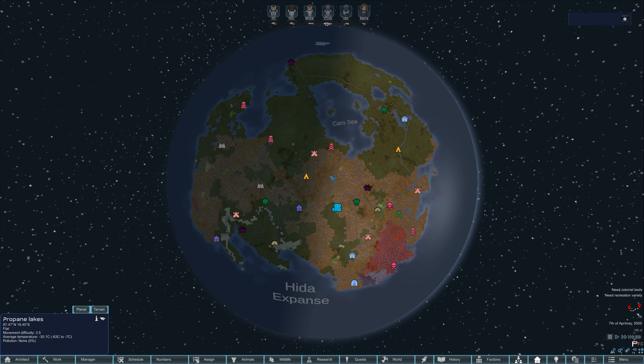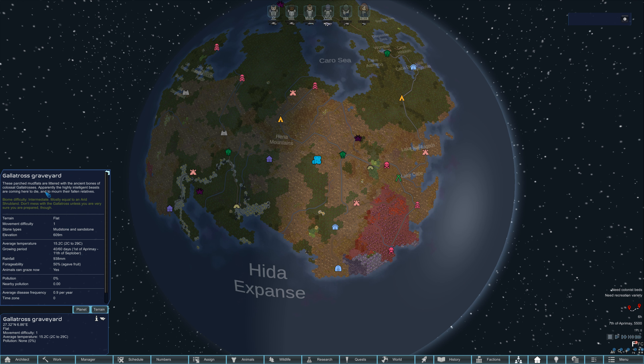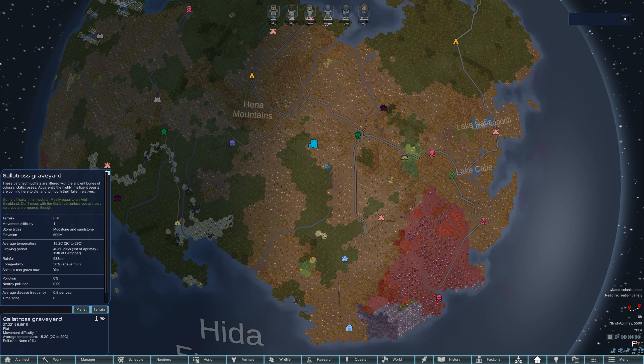And you can see a big swath of the world is the Galatross Graveyard. The parched mudflats are littered with the ancient bones of colossal Galatrosses — apparently the highly intelligent beasts are coming here to die and to mourn their fallen relatives. So that's what we've landed on.